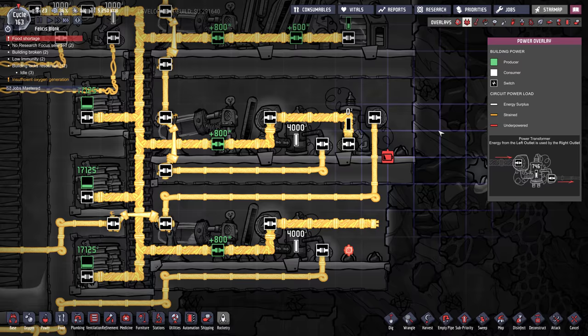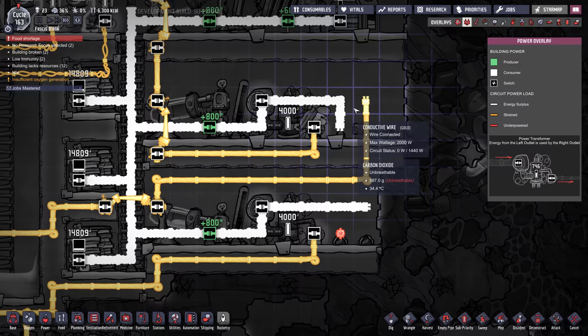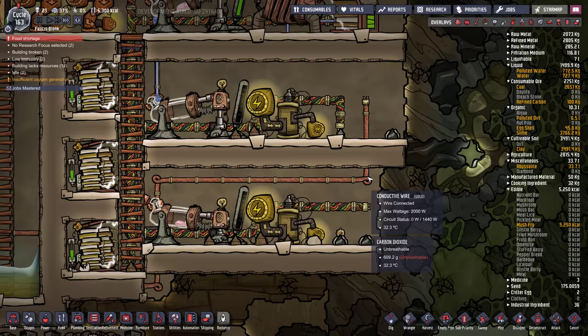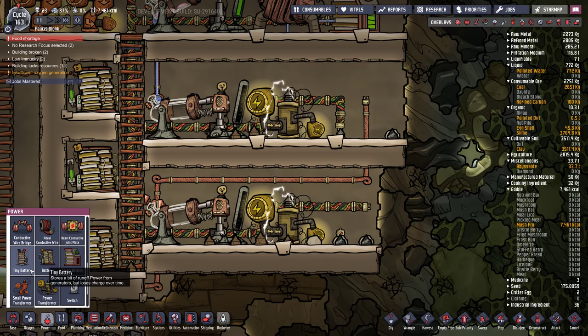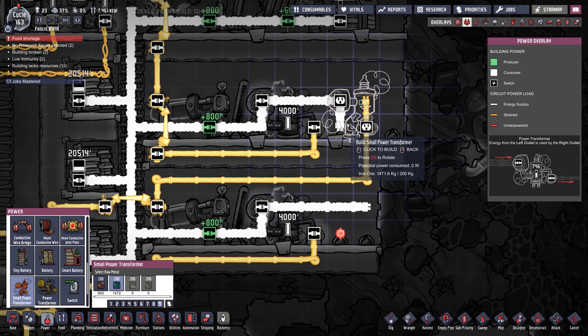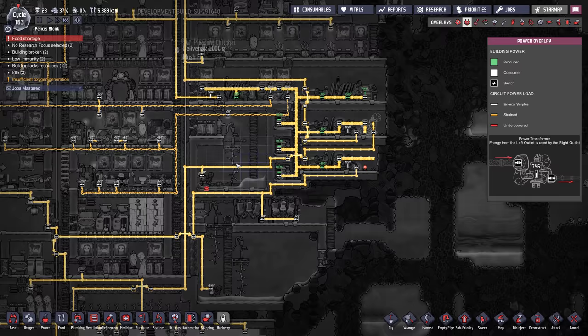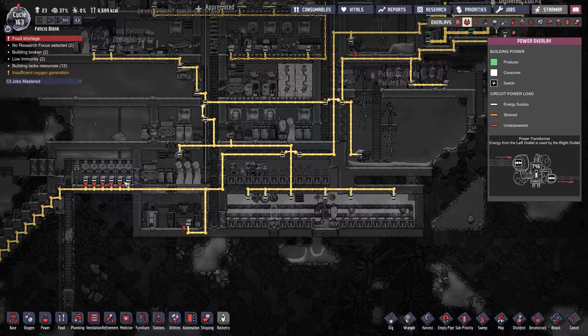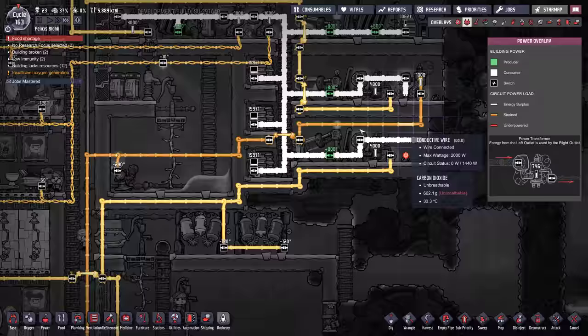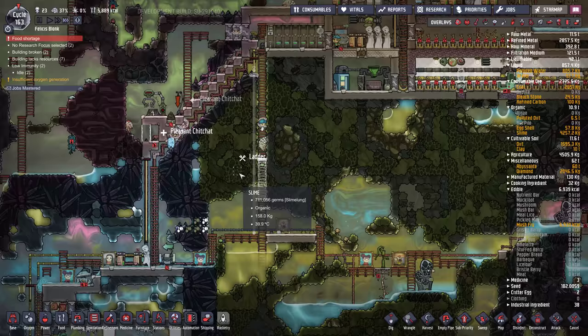Oh wow — okay, I was wrong about the power grid, folks. It is messed up. If we put that back in but backwards, it might actually work. Oh yeah, that is correct. There's actual power being put through now — I think it was just backwards. So now we've got power.